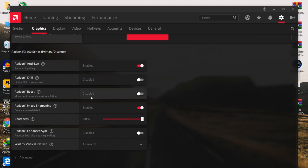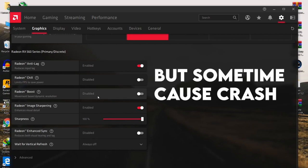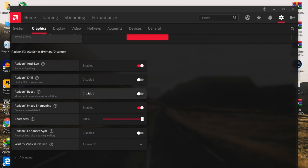Here is Radeon Boost — disable this option as well. If you want more FPS and don't need quality, you can enable it, but I recommend you don't use it because it will make your game quality very bad. For Radeon Image Sharpening, enable this option and set the sharpness to 80 percent. For Radeon Enhanced Sync, disable it. For Wait for Vertical Refresh — which is basically VSync or G-Sync — set it to always off.